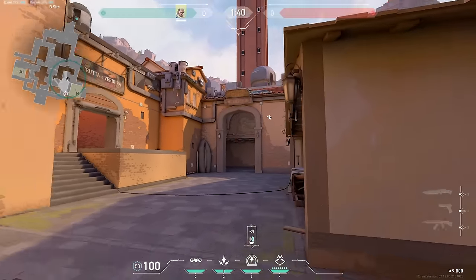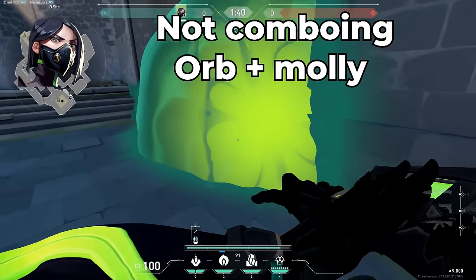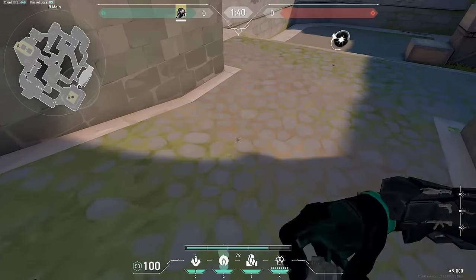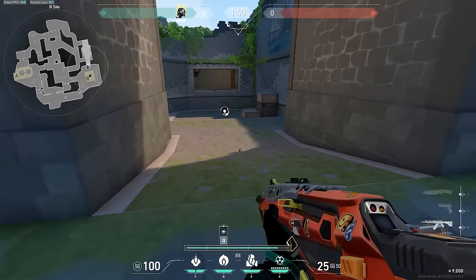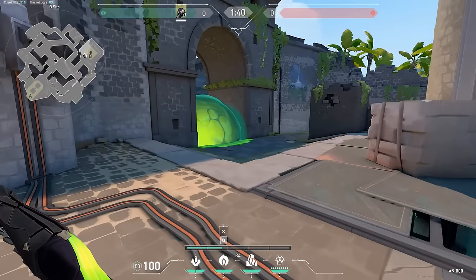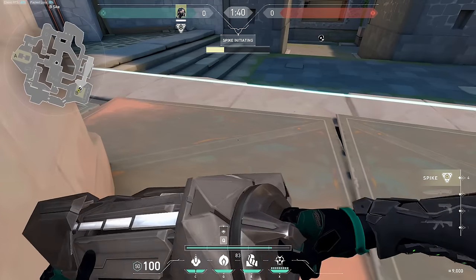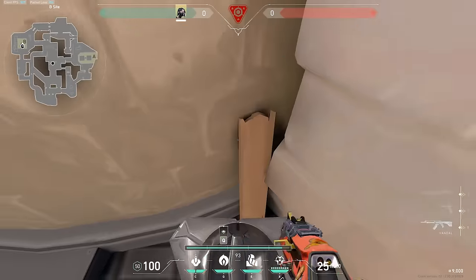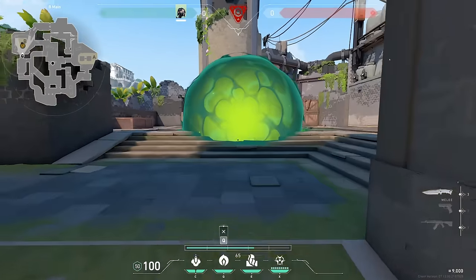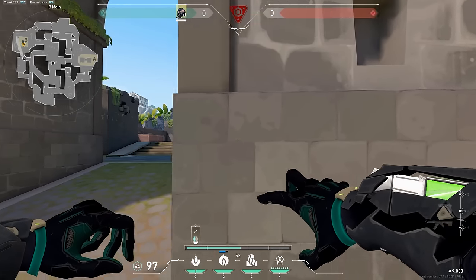Next up we have Viper, and the biggest mistake new Viper players make is not comboing your smoke orb with the molly. Viper's molly vulnerables enemies, meaning they take double damage, so if you pair this molly with the smoke orb that decays them you can absolutely shred enemies running through it. Pairing that smoke orb with your molly is one of the best uses for Viper's kit. Lineups with Viper are incredibly strong as well, since you can pair the smoke orb on the bomb with the molly to instantly kill anybody that taps the bomb.